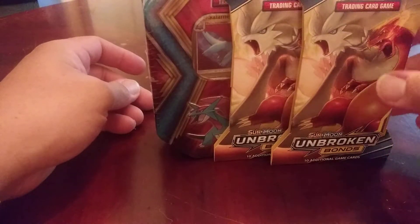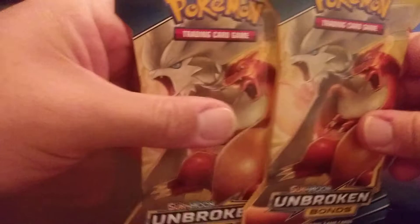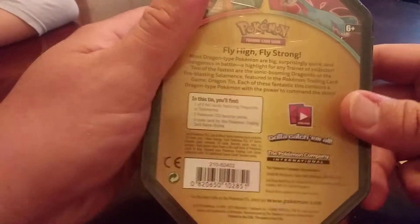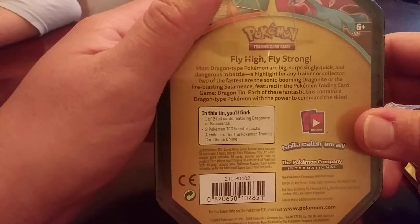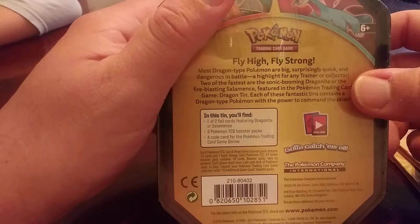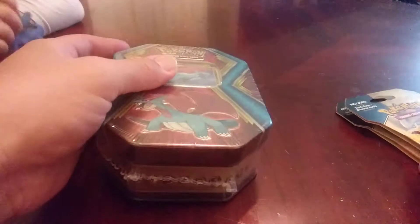Welcome back guys, today we're going to be opening two booster packs from the Sun and Moon Unbroken Bonds, and we're also going to be opening this Salamence tin. It comes with one of two foil cards featuring either the Dragonite or Salamence — this is the Salamence one. Three Pokémon Trading Card Game booster packs and a code card for the Pokémon TCG Online, so in total you'll have five booster packs.